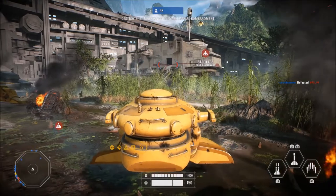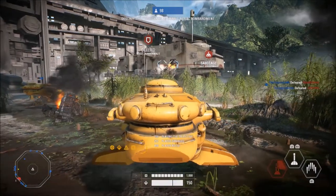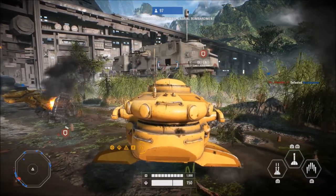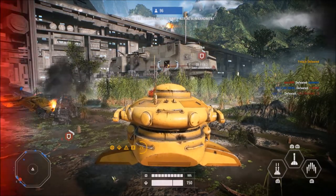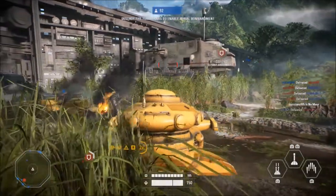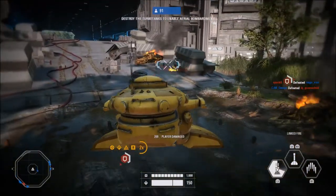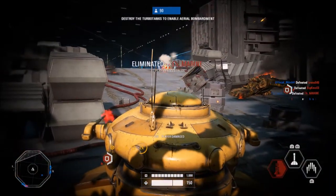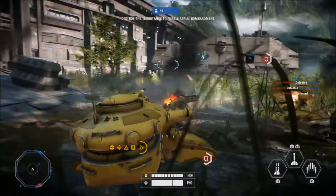Iden Versio's TIE Fighter abilities include After Burner, Laser Barrage, and Dual Proton Torpedoes as standard abilities, plus her unique Inferno Leader ability — for its duration, all enemies within a radius are revealed to allied players and receive increased damage from all sources. She also comes with milestones: use After Burner 25 times, achieve 25 Dual Proton Torpedo kills, 25 Laser Barrage kills, and use Inferno Leader 25 times.